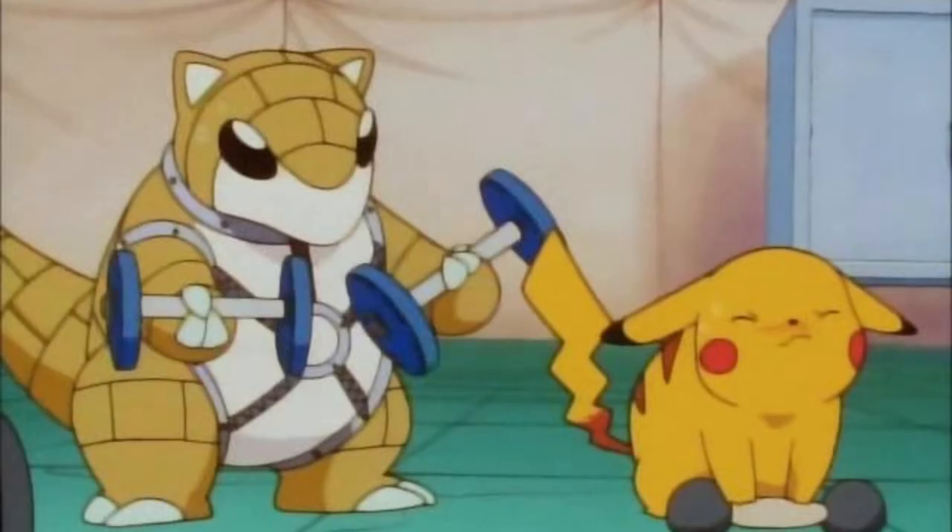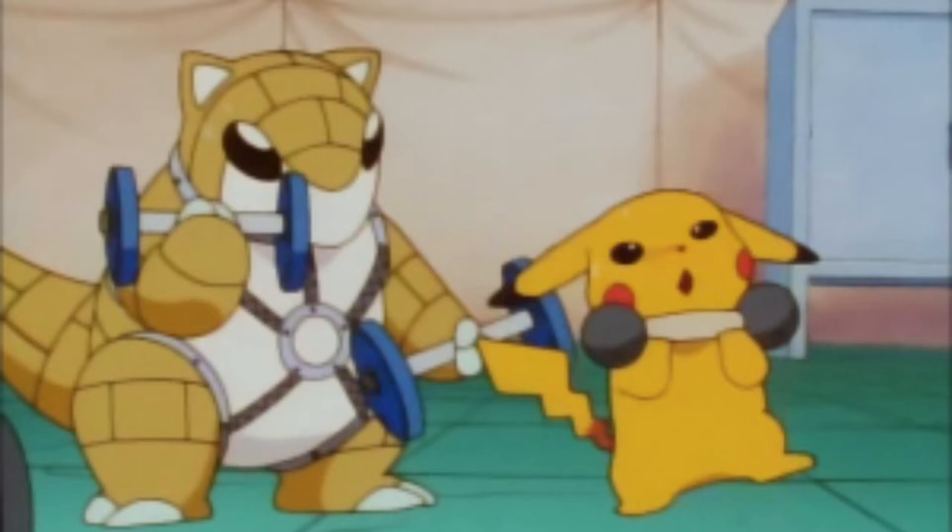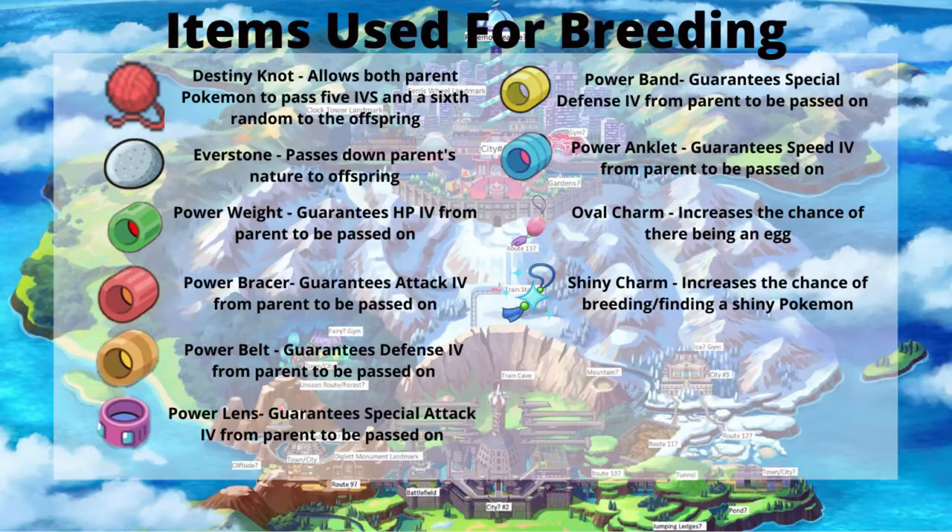The very first step is to gather EV training items. You're going to want to collect items that help with EV training, otherwise it's going to make the EV training process a little bit tedious. In the last video we talked about power items. When breeding for IVs, power items guarantee an IV to be passed down depending on what power item is given to a Pokemon. In EV training, your Pokemon gain additional EV points depending on what power item is given to a Pokemon.